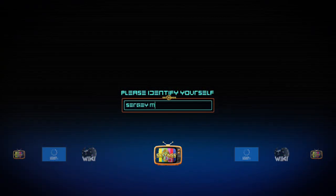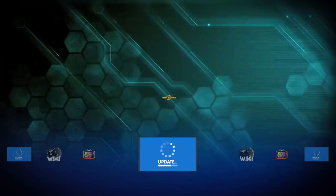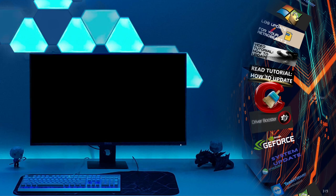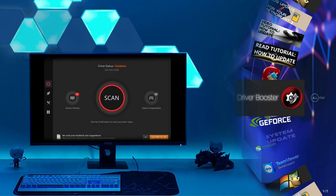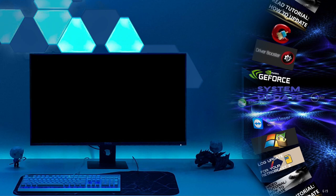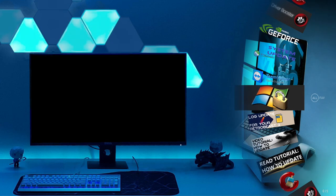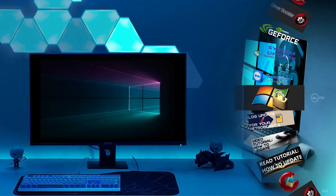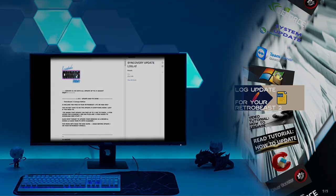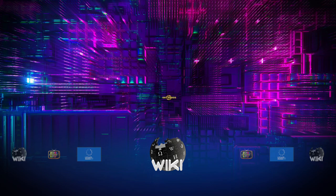I did another cleanup on the settings. Like I mentioned two updates ago, I wanted to clean this area — now it's very easy. You've got the update in the settings with the tutorial, the readme, CCleaner to clean your PC every month, Driver Booster to update your drivers, GeForce to update your graphic card driver, the RetroBeast 2 update button, TeamViewer if you need help, and Windows activation if you need it. This is all about the update log — very easy.